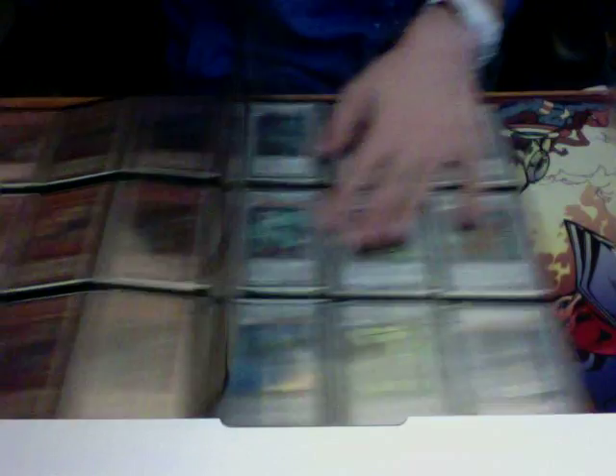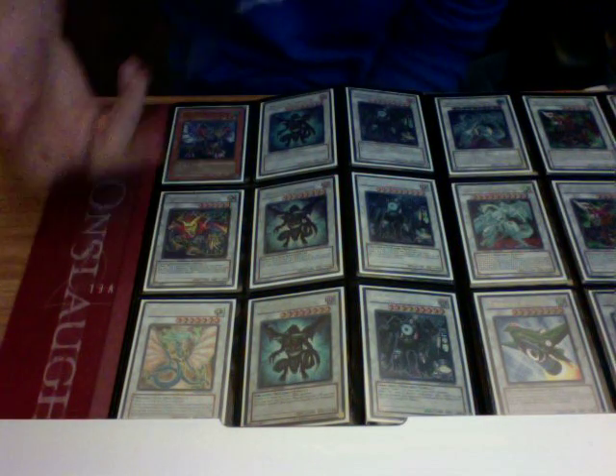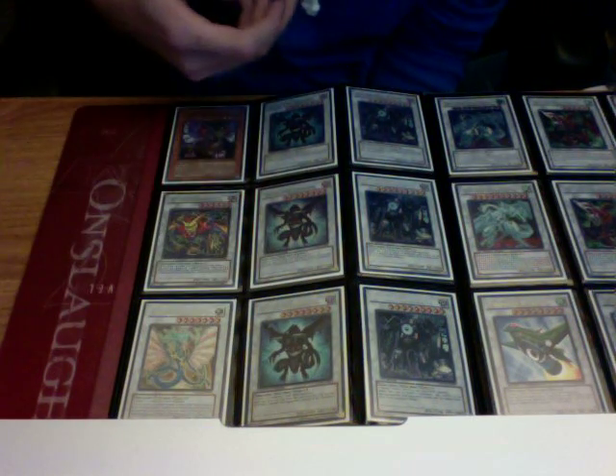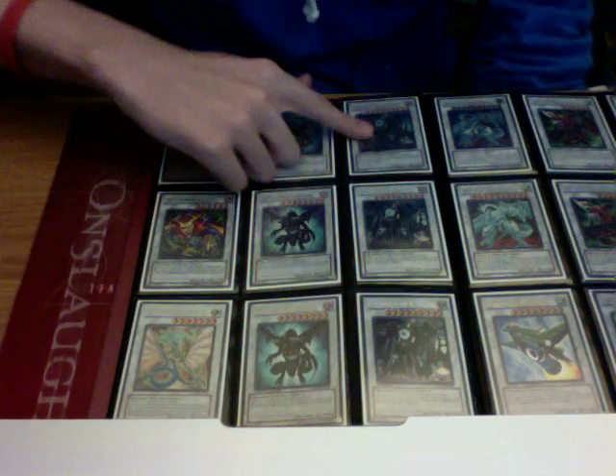This is First Dead, by the way. And then on this page, one Galius, Watt Chimura, Ancient Fairy Dragon — this is Ultra. Three Dark Ends, three Locomotions. These two are both from Hidden Arsenal. This one is from Dual Terminal.